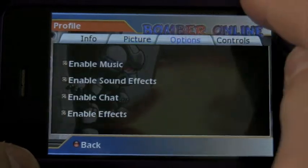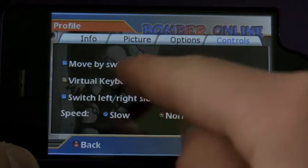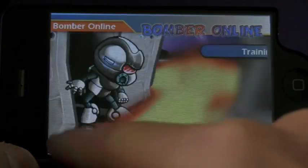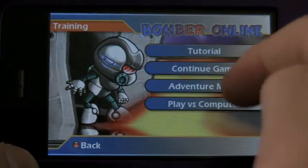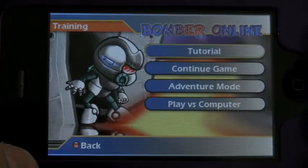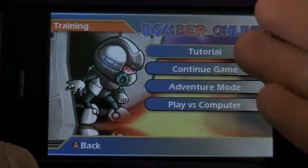There's my picture I play with. Options: you can enable music, enable chat, controls, virtual keyboard — I like that. Now you can do training, there's an adventure mode, you can play versus a computer, and there's a tutorial. I don't know why it flashes the tutorial — I completed the tutorial yet it's still flashing at me.